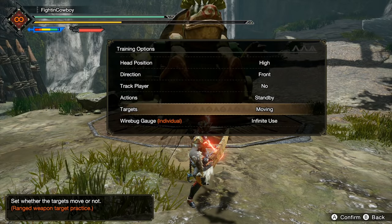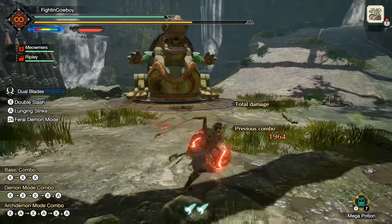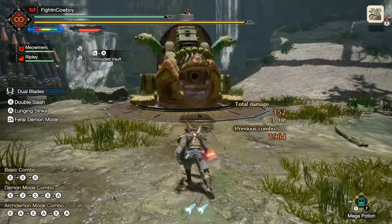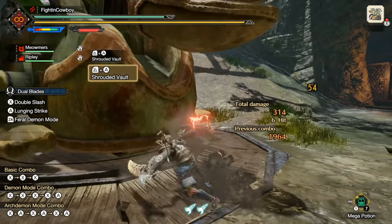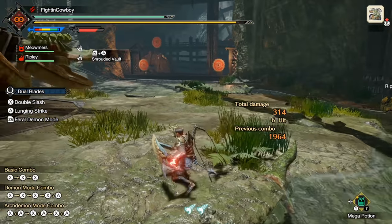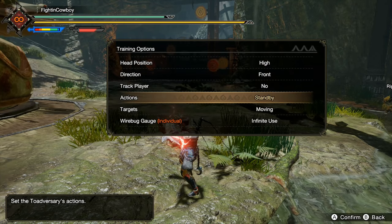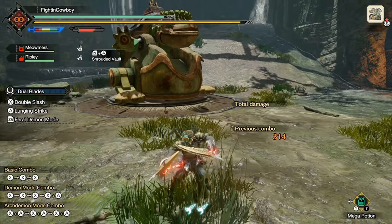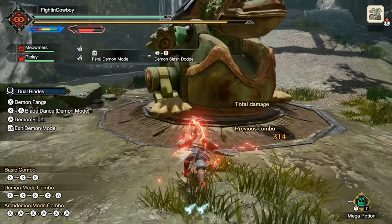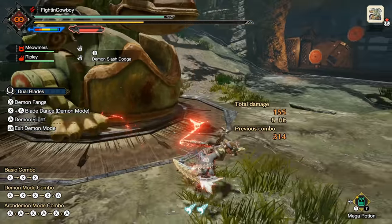Last but not least, and my personal favorite which I think a lot of people are sleeping on: if you played GU, you may remember this ability. We have an adept dodge. Back in GU there was a style of dual blades known as adept dual blades where basically any time you would dodge you would spin through attacks. It allows you to have super high i-frames and get free damage. We have that back with dual blades through the addition of feral demon mode — every time we dodge now we're getting damage, making us even more aggressive than normal.